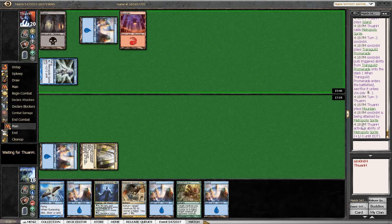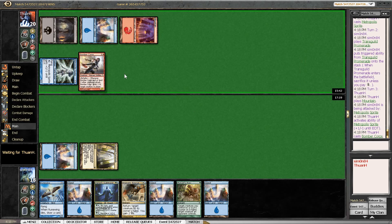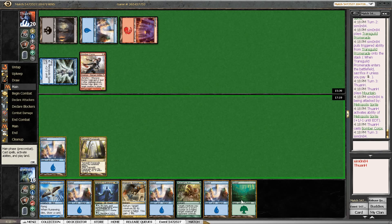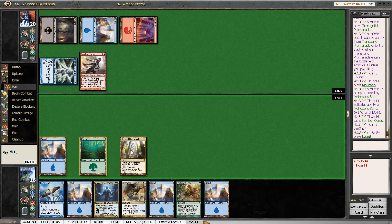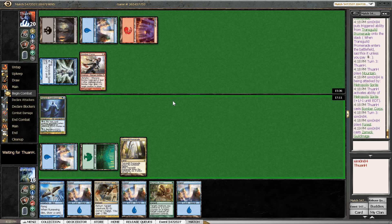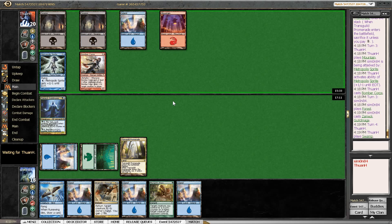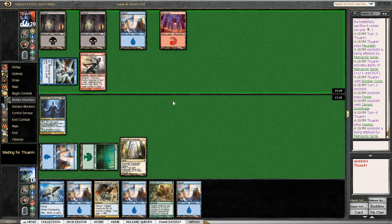Our opponent mulliganed to 6 and then kept, so his mana base looks good at least. We drew a Forest so we can definitely play that. The Guild Mage isn't amazing but it's also not bad, so we aren't taking too much damage here, which is nice. We can just drop the Rune Wing and it's going to be a very good blocker — just hoping that he doesn't have the 4/2 regenerator. That would be kind of tough.